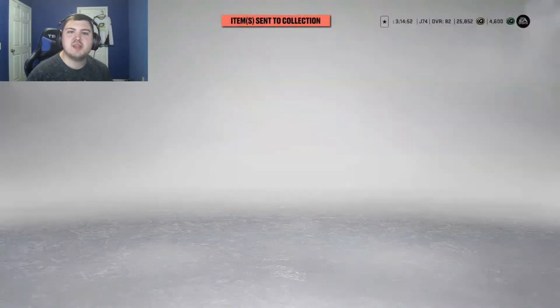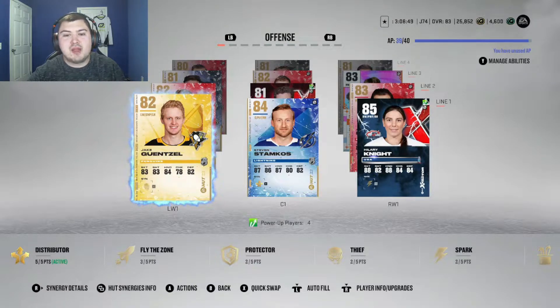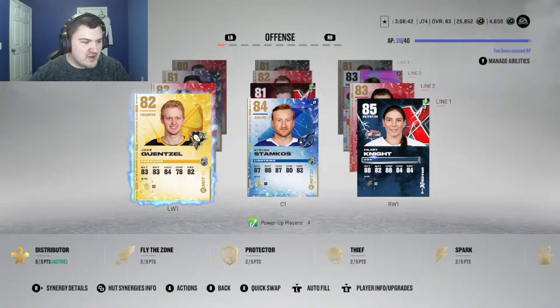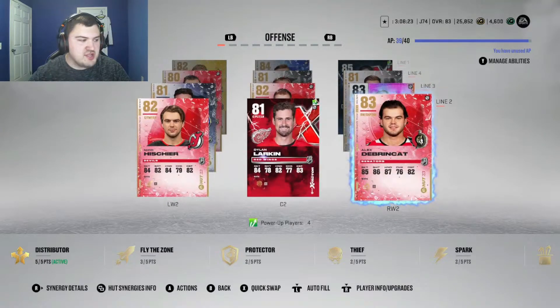Let's take a short break and go see who we can put in the lineup. This is how the team is going to look after all our upgrades — we changed around some stuff, I'll play around with lines more after the video. Top line looks a little different — new centerman: Jake Etzel, Steven Stamkos 84 overall on the first line. I'd love to have him as a right wing but we have lots of good right-handers now, so Stamkos will play in the middle alongside Hillary Knight. Second line: de Brinkette, Larkin, Heisher.